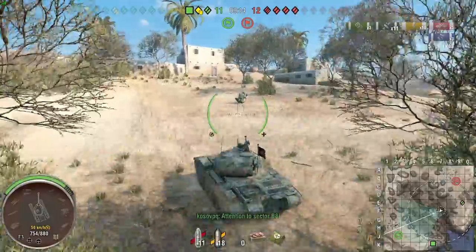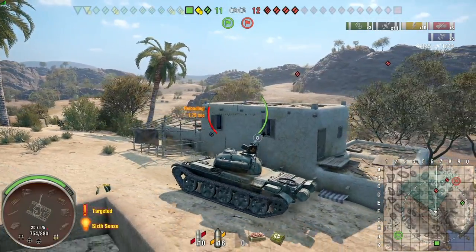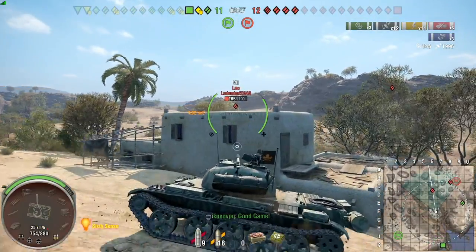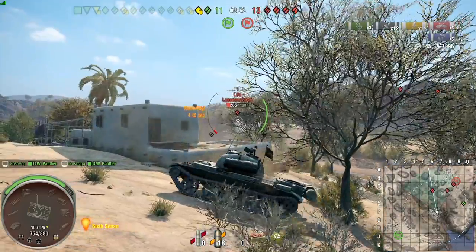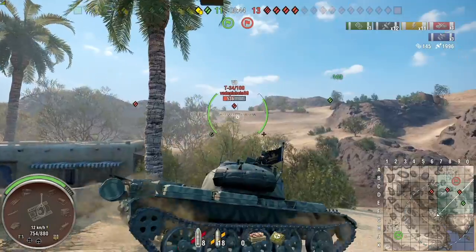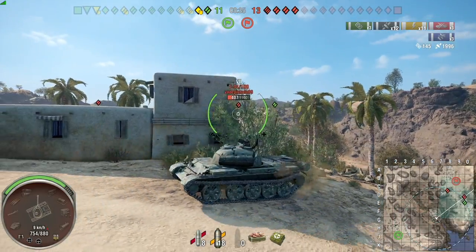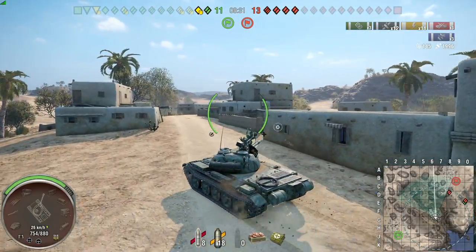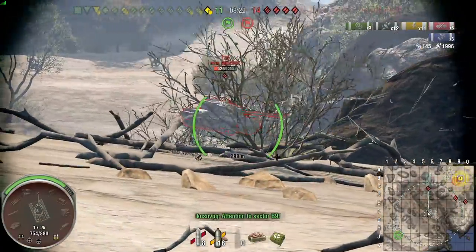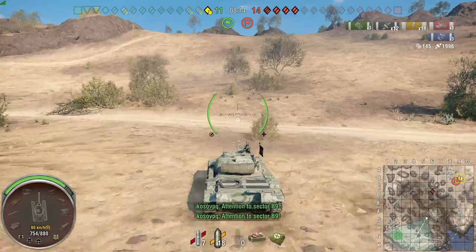Three mediums — they have decent mobility. Spotting out the Leo, I got spotted myself. Getting into a position where buildings are covering me, trying to get a few shots off. I realize I'm spotted and need to move. I know there are three medium tanks on the right side I need to avoid. We're down to a 1v4. What did artillery do? He gave up on the match way too early — he drove straight off the cliff and committed suicide.